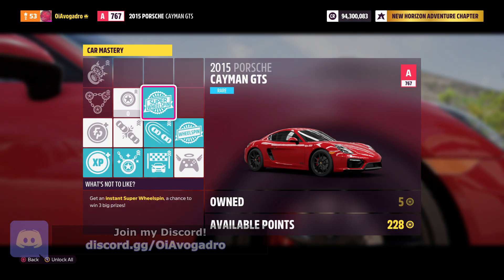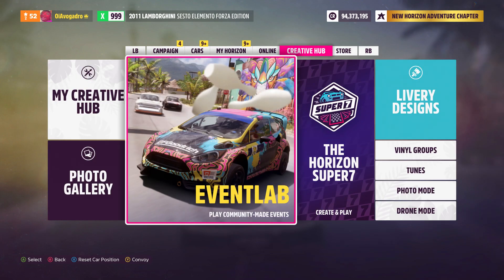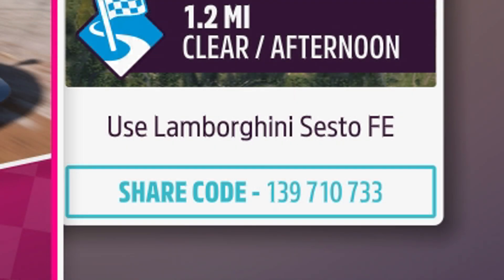Keep repeating this process over and over again until you run out of skill points. Once you need more skill points, make your way into the event lab and go ahead and launch the race using the share code on screen.